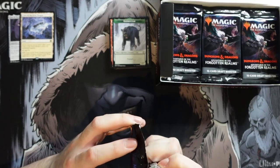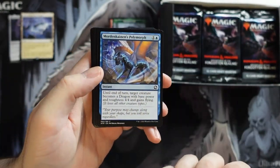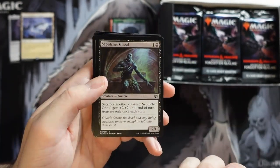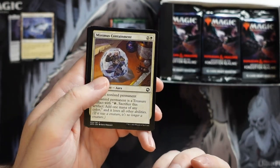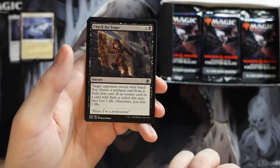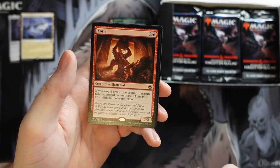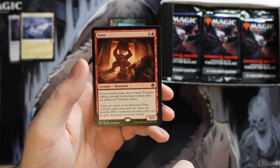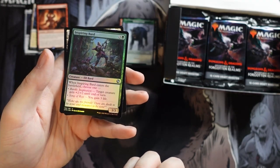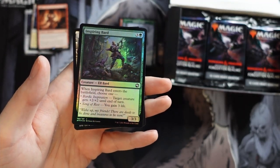We get a token for a green-white legendary, and Check for Traps, which is a pretty cool card. And Zorn — if you would create one or more treasure tokens, instead create those tokens plus one additional treasure. That seems quite good in any deck focusing on treasures, especially with Modern Horizons 2 stuff. Then we have a foil Inspiring Bard — I don't mind the flavor text for this set, it's a cool flavor thing.